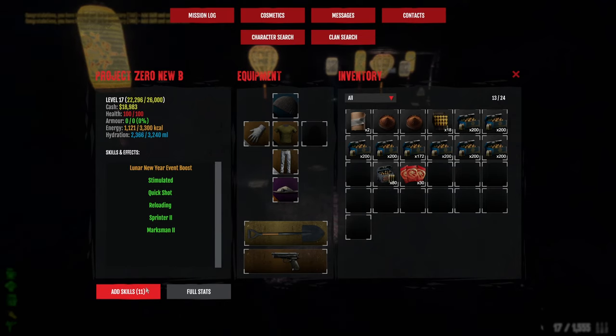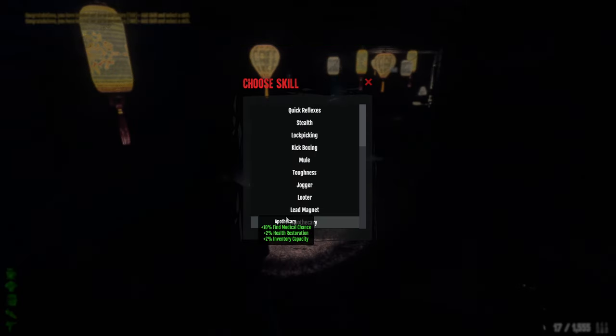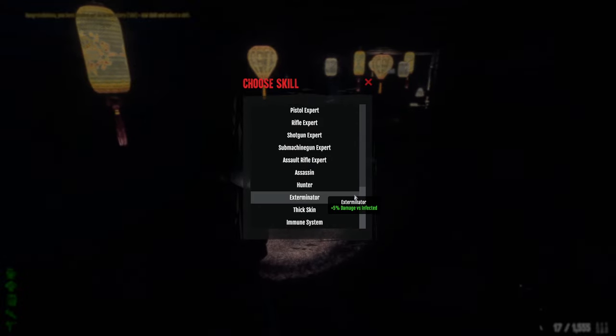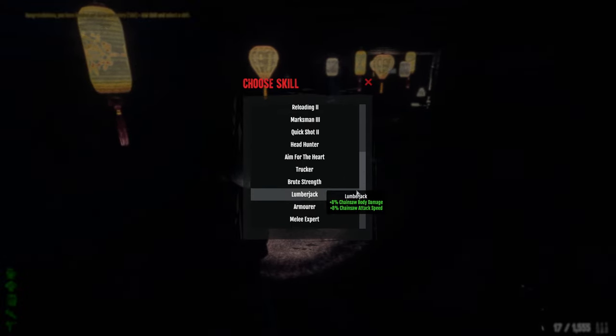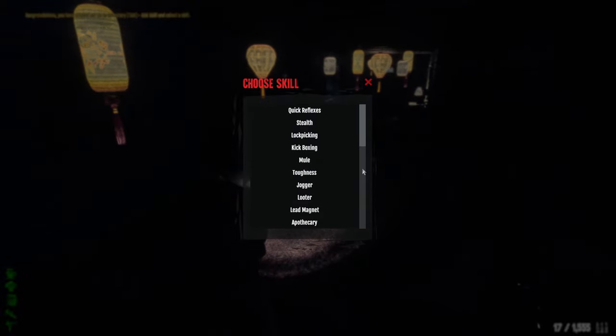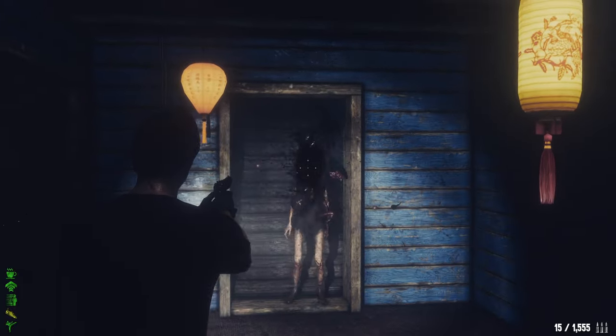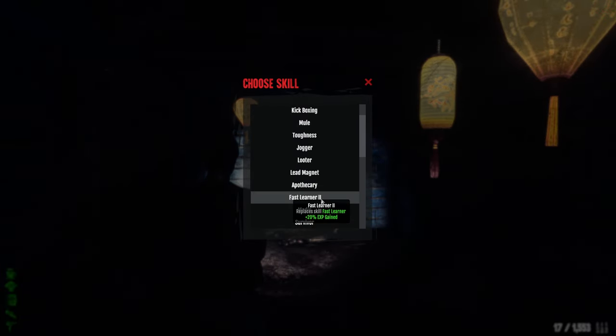The next thing we want to do: we want to level Sprinter to max — as high as possible, which is level 4. Then the next thing we're going to go for — because we want to get to level 50 as fast as possible — we're going to go for Fast Learner. We're going to put 4 points into that, which will help us a ton with leveling.